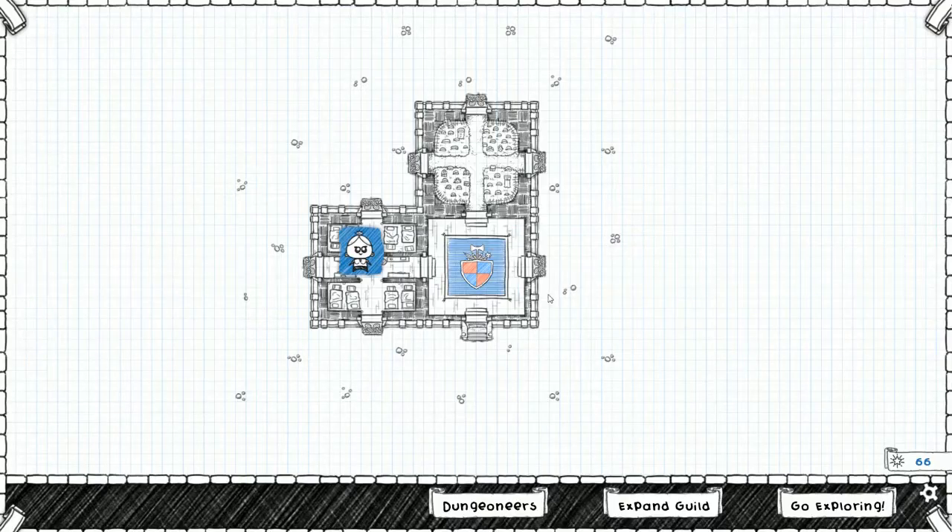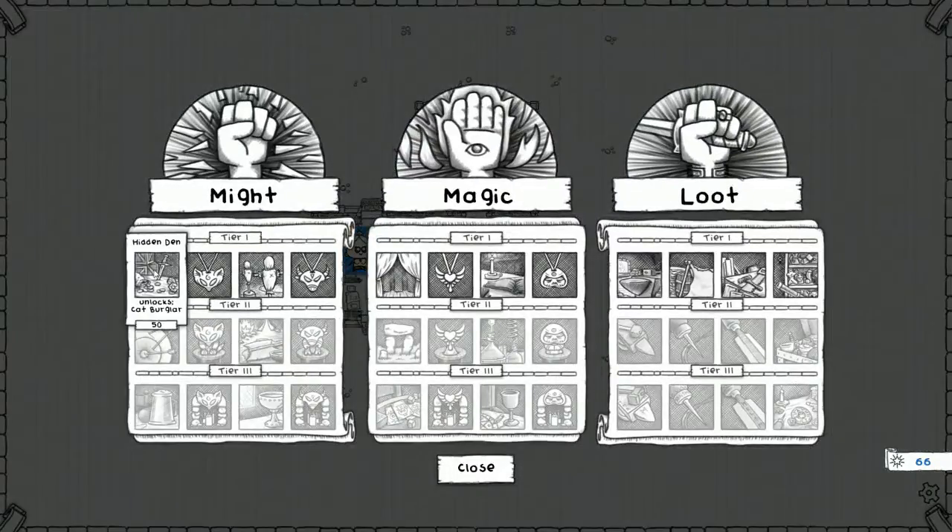Let's explore - can we expand the guild? Yes we can. We have a total of 60 gold to spend, enough for anything on tier one. All of these unlock different things - there's Might, Magic, and Loot.